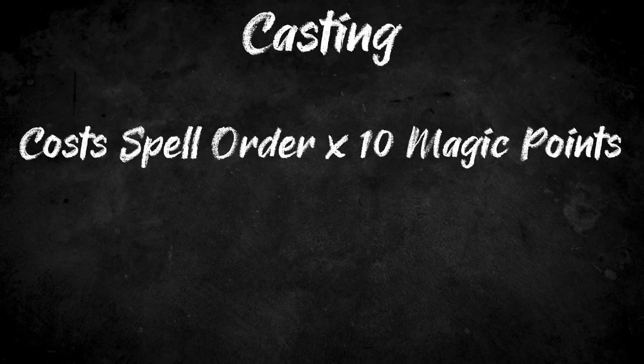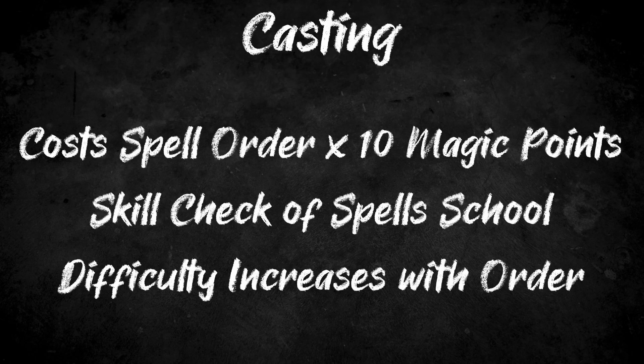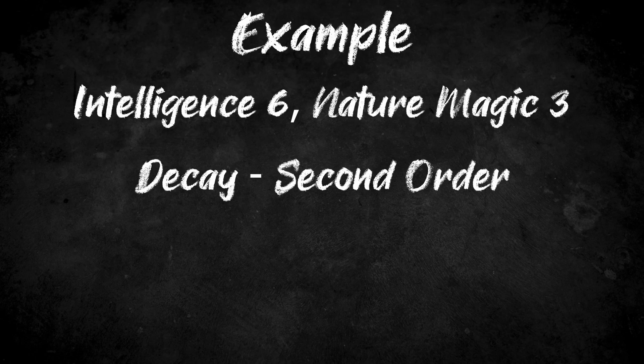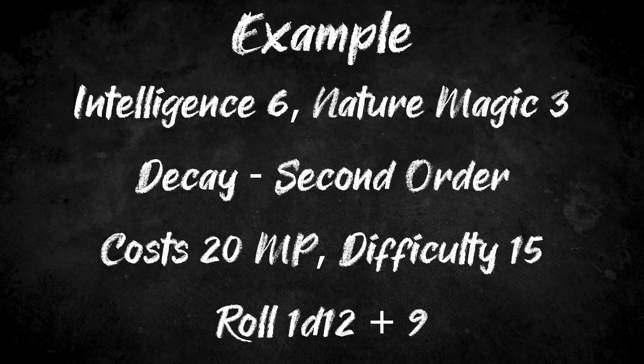Casting a spell requires spending a number of magic points equal to the order of the spell times 10, then making a skill check of the spell's school. This skill check has a difficulty determined by the order of the spell. As an example, if we have an intelligence of 6 and a nature magic of 3, and we try to cast the second order spell Decay, we would need to spend 20 magic points, then make a difficulty 15 roll. With the bonus of 9 from our attribute and skill, we would need to roll a 6 to succeed. If we succeed, the spell is cast as desired. Depending on the spell there may be a secondary roll needed, but in general, succeeding means that the spell is at least cast.